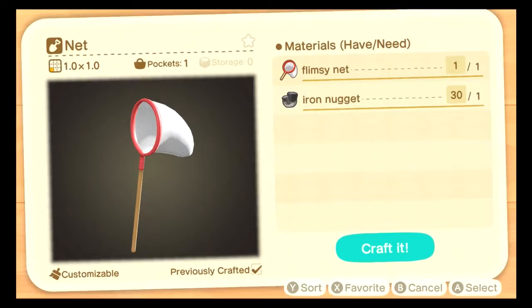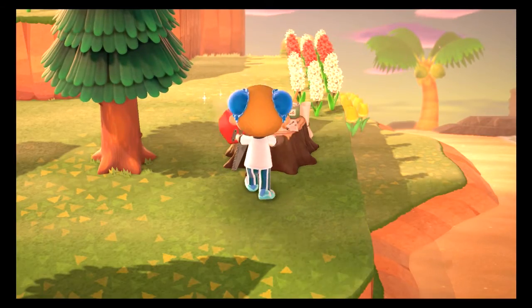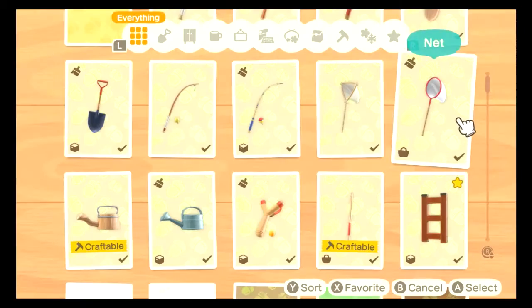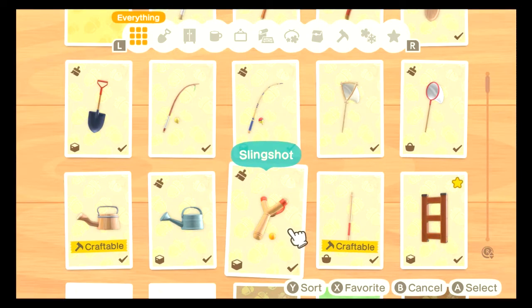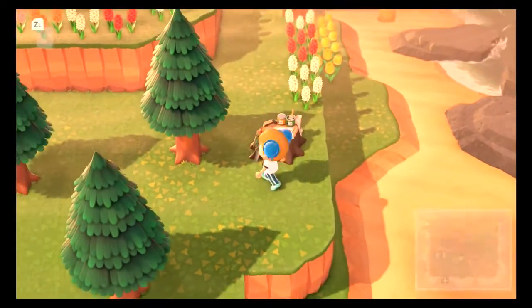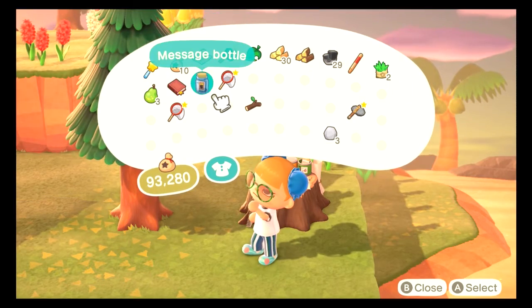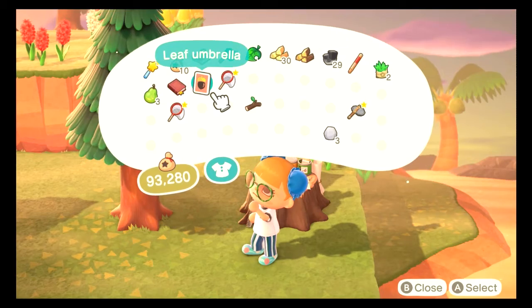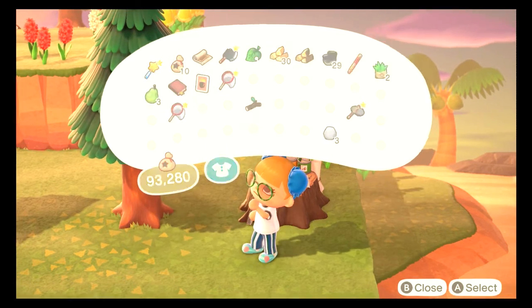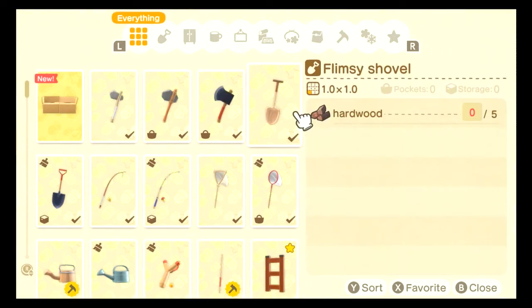No, they still haven't added the multi-crafting thing — I want that so bad, it's so much easier. I need a shovel. Let's see what's in the bottle — leaf umbrella, I think I already know this one. Let's see if Kid knows. Okay, leaf umbrella — I'll give that to him.